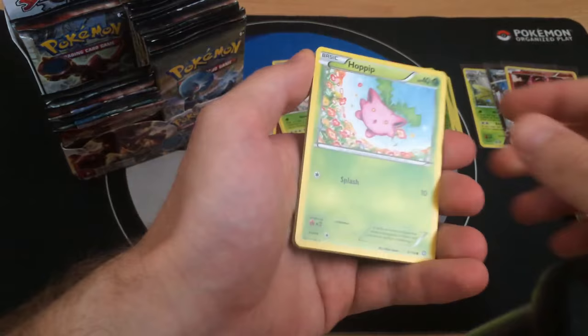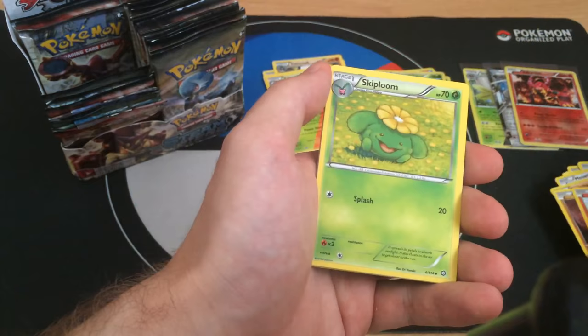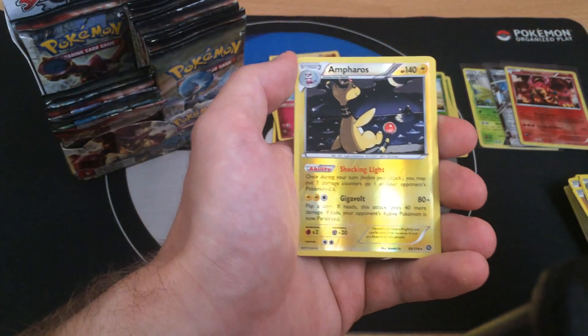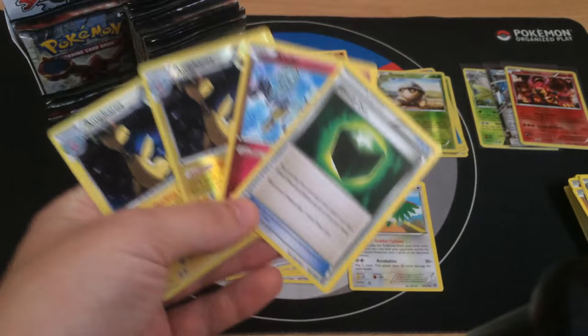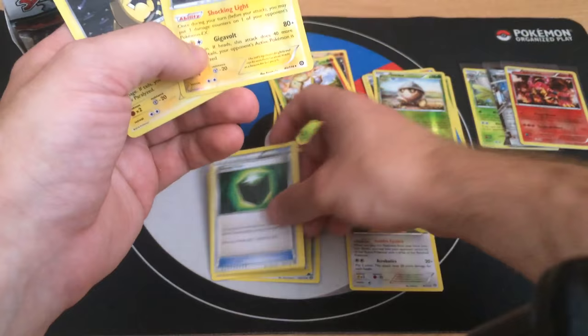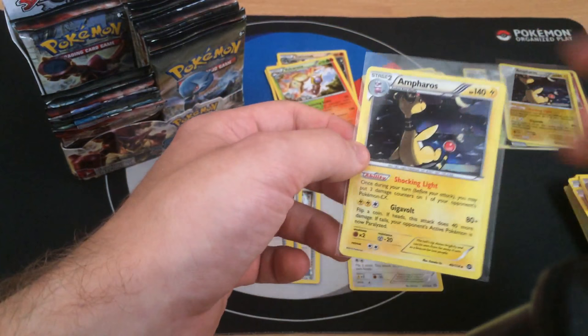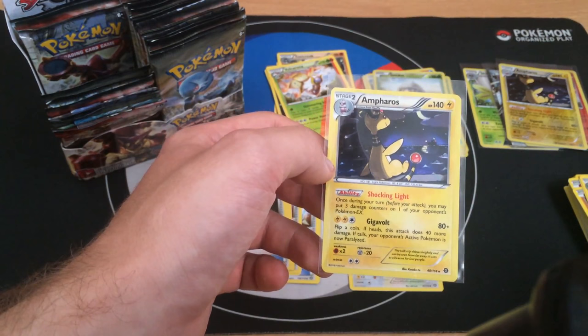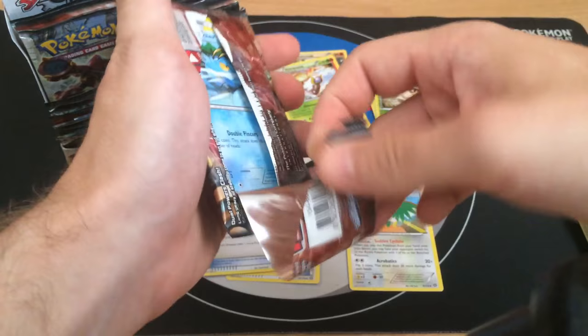Pack eight: Hoppip, Meowth, Chimchar, Nosepass, Litleo, Skiploom, Greedy Dice - if you draw it face down from the prize cards, you can flip a coin and if heads draw one more prize. Another Klefki! Reverse Ampharos and a Holo Ampharos - this is the best single pack of the box! I got Greedy Dice, Klefki, and double Ampharos in one pack. Ampharos with Shocking Light lets you put two damage counters on an opponent's EX Pokemon. I'm definitely going to build a deck around Ampharos.